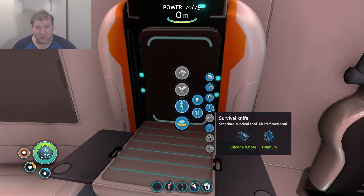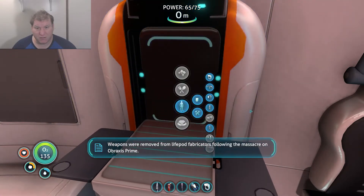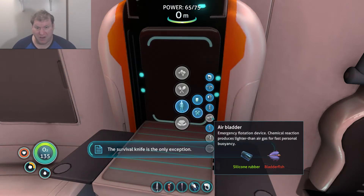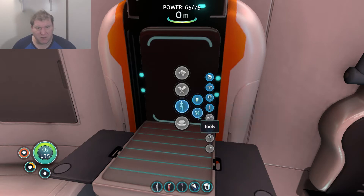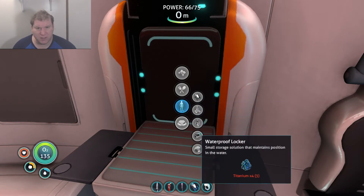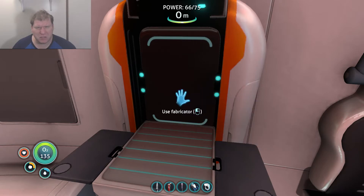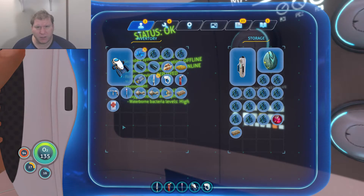I guess I can make a survival knife. I don't really see the benefit of that. Weapons were removed from standard survival blueprints following the massacre on Abraxis Prime. The knife remains the only exception. I'm making a flashlight — my sea glide's already got one. I want a beacon.